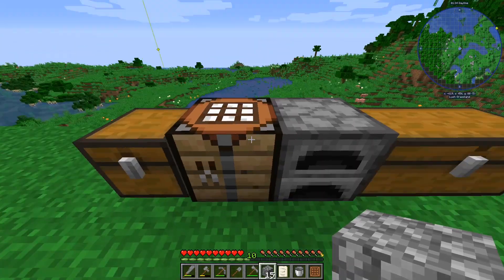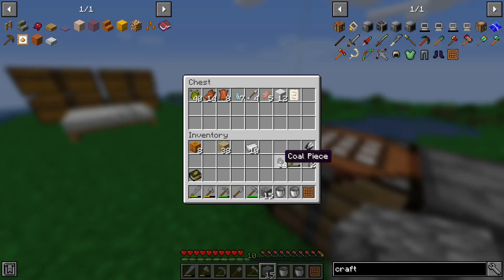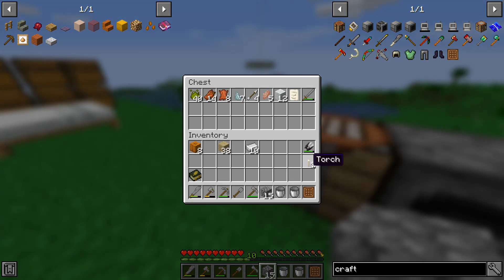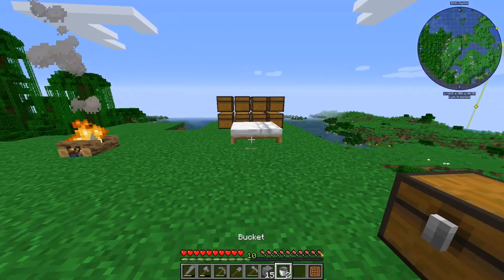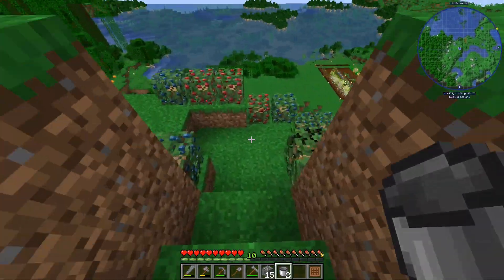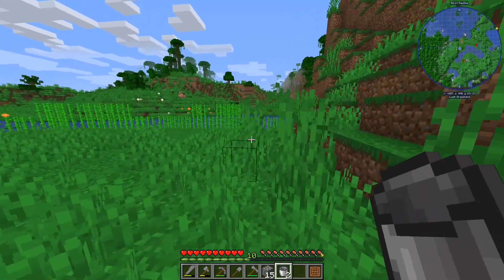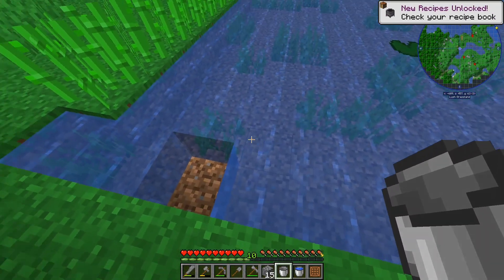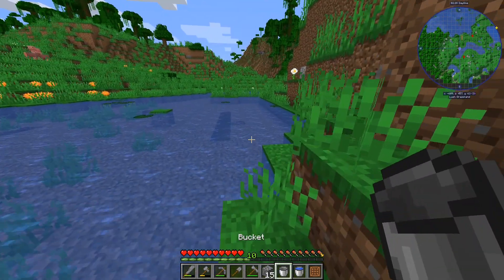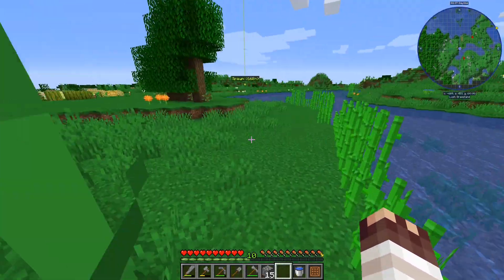The next thing to do is we need a bucket. I've got two buckets - that's really weird. I think I might have glitched a bucket. I'll go fill up with water and if I've glitched one I'll throw one away. I had 13 pieces of iron and I've got 10 now, but two buckets is very strange. As long as I've still got 10 bits of iron - yep - I'll throw one away, it looks like one glitched somehow.